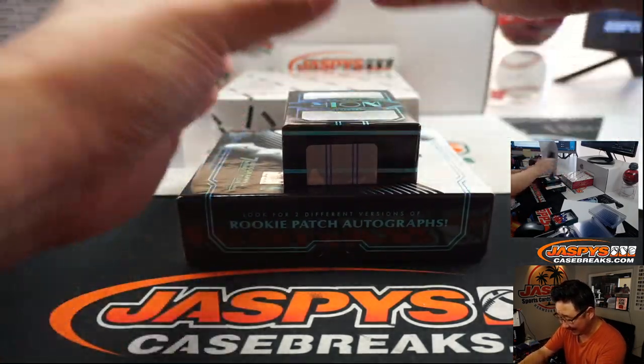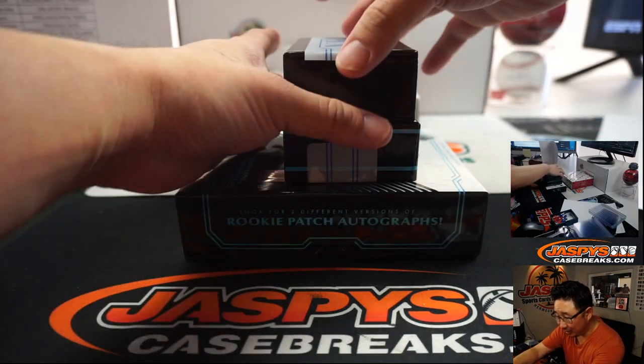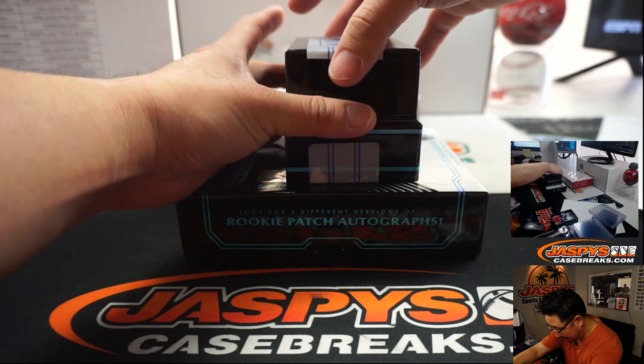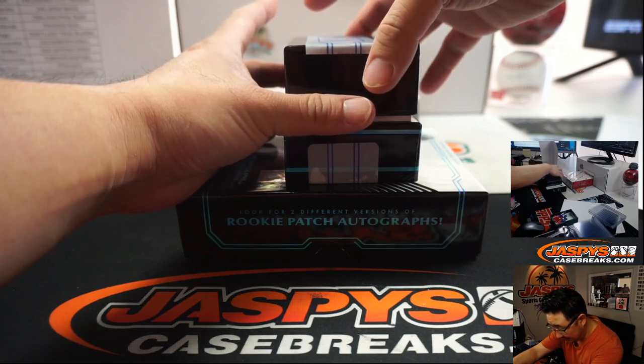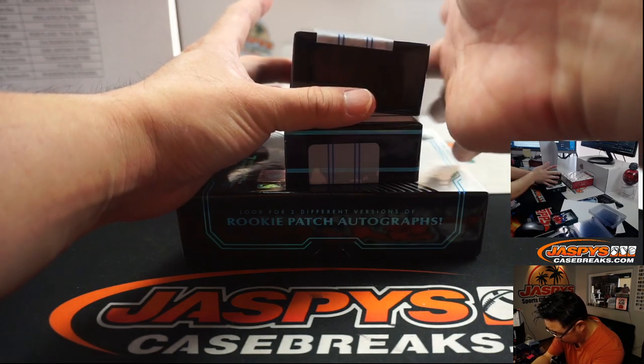Mike, yeah, that's a good connection there. Titus is saying boxes one and four — 14. Dirk was a 14-time All-Star. Yeah, Dirk incoming.